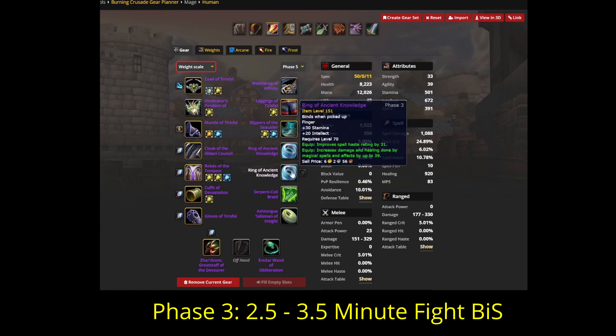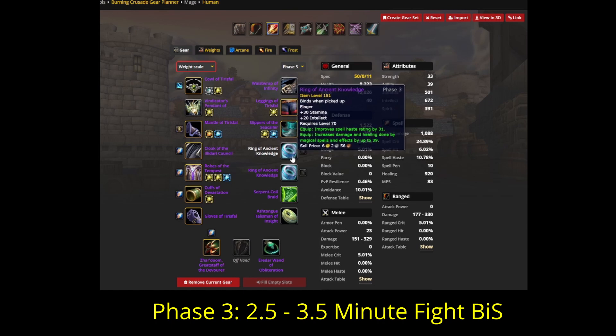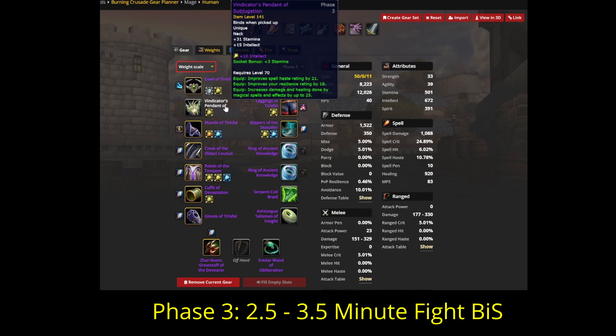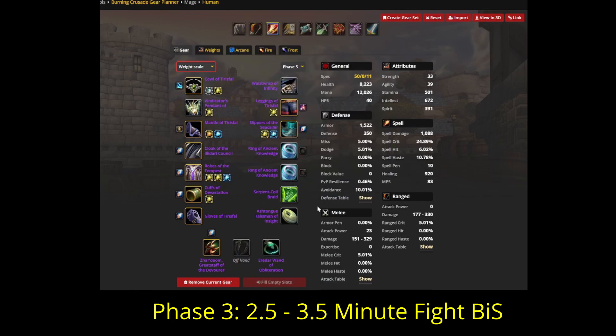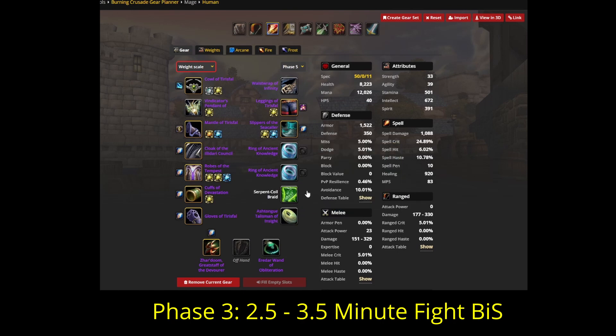To hit that haste breakpoint, we will be equipping double haste rings, dropping the exalted High Jaw ring — even though it is roughly equivalent DPS — and dropping the Phase 2 crit neck for a haste neck, so you will have to do some PvP. With all these pieces you will be able to cast 4 Arcane Blasts within the 5-second window. I believe this set will be the most commonly run of all the sets shown, as it will likely be best for fights that are roughly between 2.5 and 3.5 minutes long, which will be a vast majority of kill times.